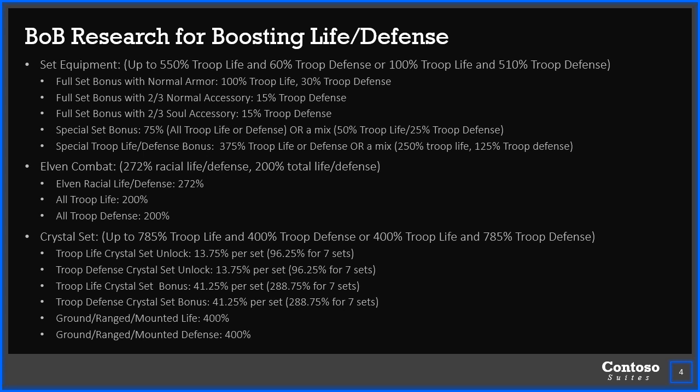The elven combat tree, of course, gives the racial boost, and then you get a nice 200% boost to life and defense at the very bottom after you unlock elven tier 4. And then we have the crystal set. You can't have a crystal set for both, so you can either go full life or full defense or a mix of crystals. However, you do get the 400% bonus at the bottom after you've done all the hard work for the crystal set bonuses. Once you do that, you get rewarded with 400% life and 400% defense to all troop types except for siege. So you can end up with the crystal set up to 785% troop life and 400% troop defense, or vice versa.